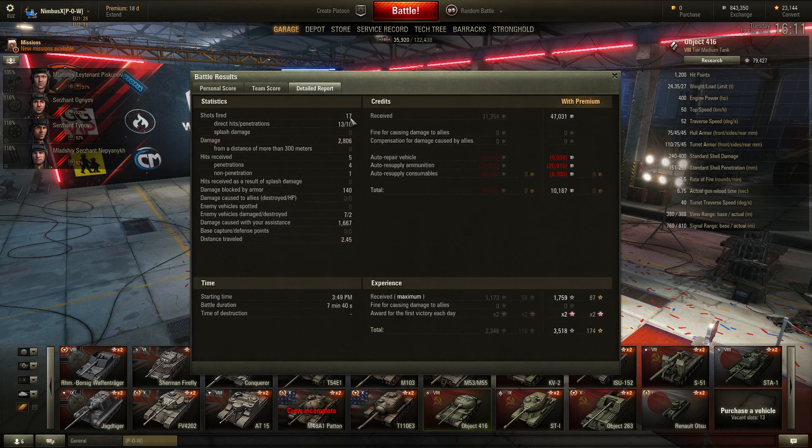17 shots fired, 13 were hit, 10 actually penetrated — and for 10 penetrations I have 2.8k damage. A few low rolls, or one of them counted as a penetration but wasn't actually. I received five hits: all full penetrations, one put me on fire. Scared the hell out of me because I was already low HP.